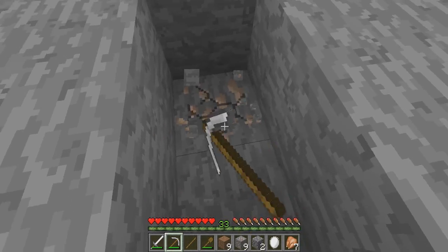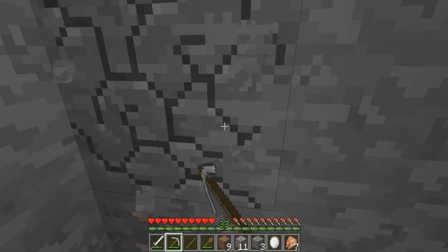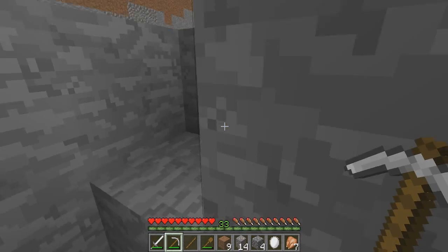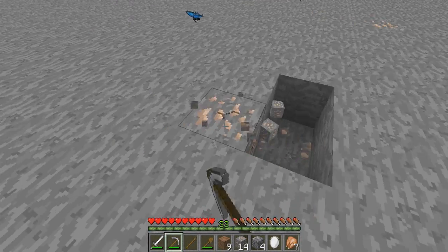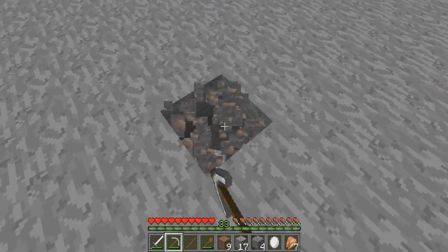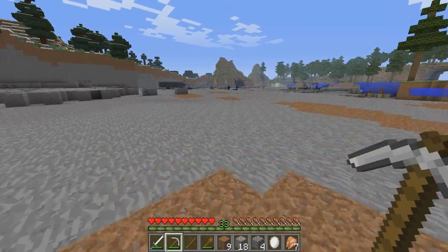I found a really good way to get obsidian — these ogres drop obsidian when you kill them, the green ones. They spawn often, so I'm going to use those too if I ever need more, which I won't really because I have more than enough back at my hideaway.